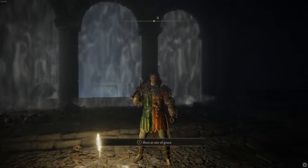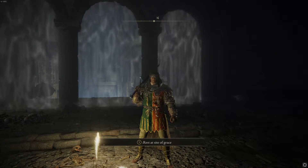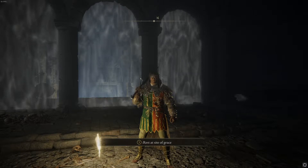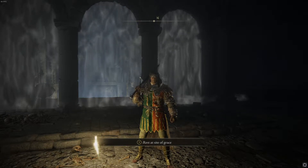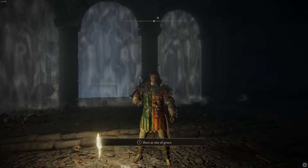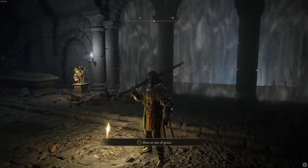If you're a long time Souls fan, you will remember that the game has checkpoints. In the previous Dark Souls games, the checkpoints were in the form of bonfires, which you lit up, and you got to attune spells in them and refill your Estus flask. In this game, there's a similar system, but instead of bonfires, you have Sites of Grace.